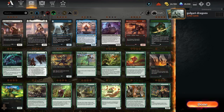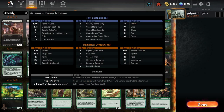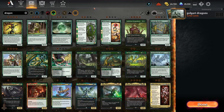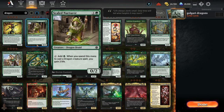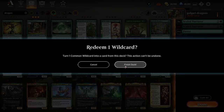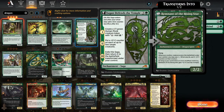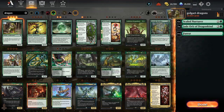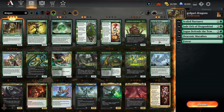There are dragons in black and there are dragons in green, so let's see what we have available. This card has 'dragon' in it and ramps us into dragons, so we're gonna play four of that guy. This thing also ramps, we don't mind ramp. This guy searches for dragons so we're gonna play two of those.